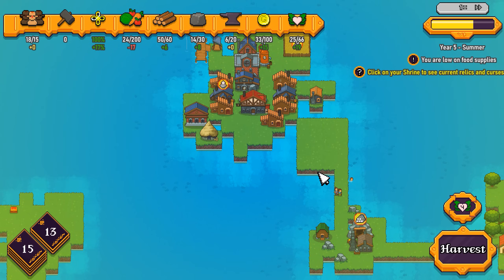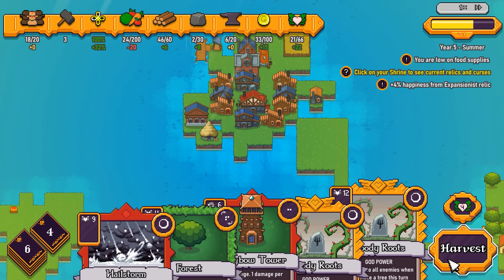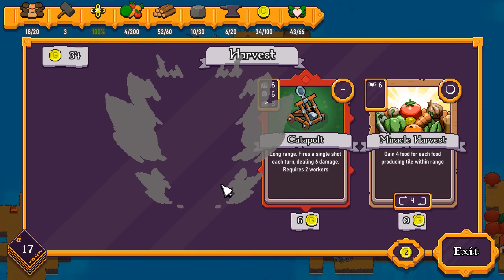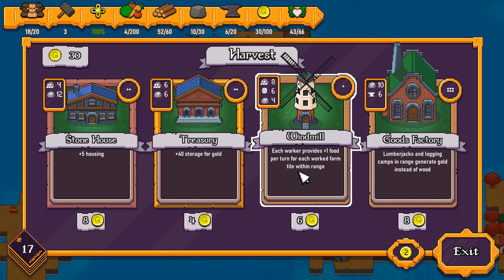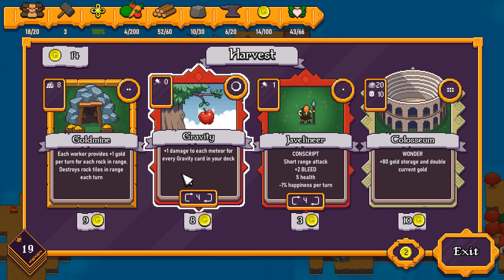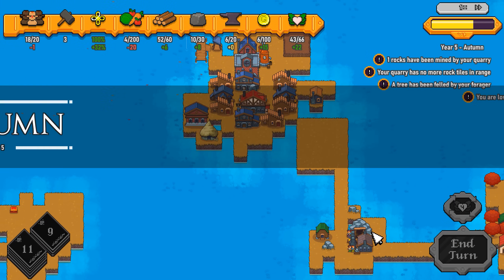We got Stone Housing, placing it close to the tavern for extra faith and housing capacity. Moving to harvest. Looking for more stone housing — a panning hut for extra gold. We can go for some wonders. A Windmill gives extra food from farms — sure. Gravity makes meteors more effective but I shouldn't need that. Another gold mine doesn't excite me. I don't need the Colosseum. Big land is fine. Not the best harvest in the world.